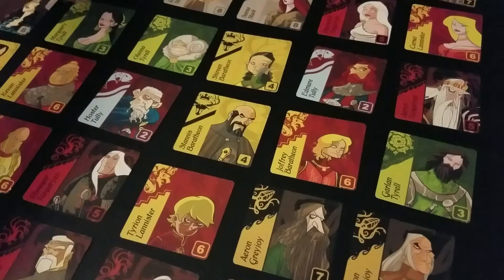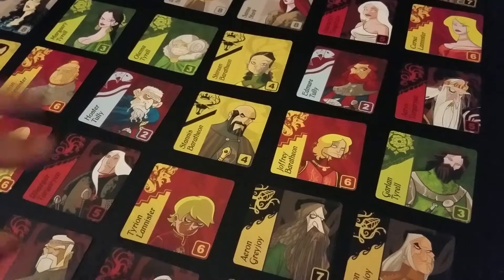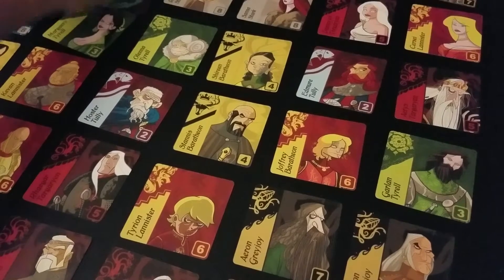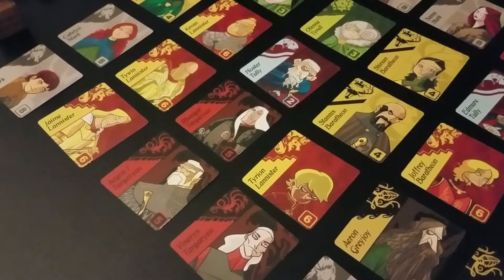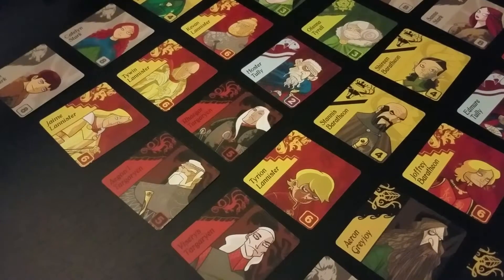The game ends when Varys can no longer make a legal move anywhere — if he's sitting out here and there are no cards around him in either orthogonal direction, that's it. The way he moves: the player controlling him declares a house — basically declaring which cards you want to claim — and moves Varys to the farthest character of that house. Whoever has the most characters of that house gets the banner. At the end of each turn, you compare your set with everyone else's, and if you have the same or more, you take the banner.